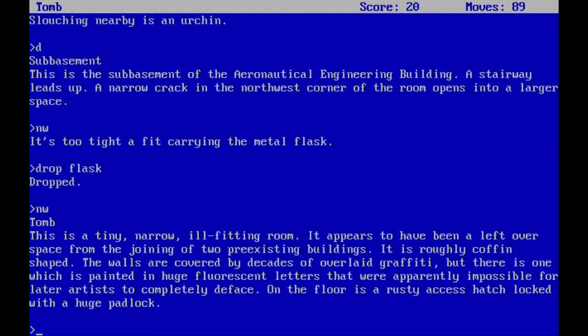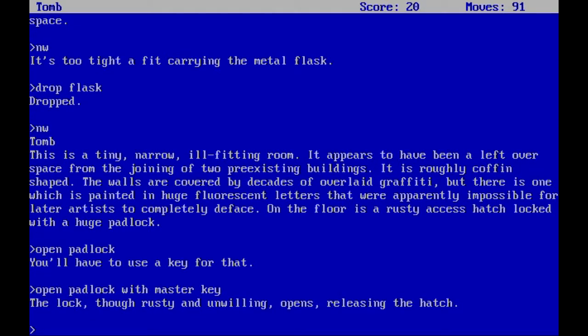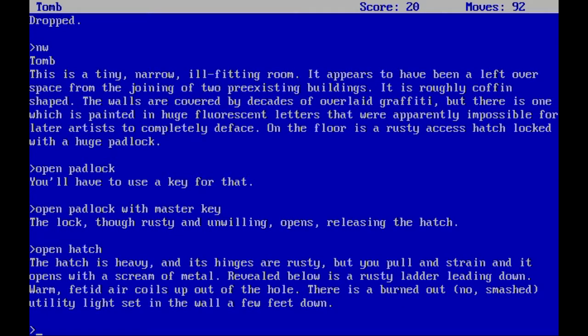On the floor is a rusty axe hatch locked with a huge padlock. Good thing we have the master key — it's a true master key and opens every lock in the game that doesn't have a special requirement. The lock, rusting and unwilling, opens releasing the hatch. So it's essentially a super skeleton key, which makes a certain amount of sense.